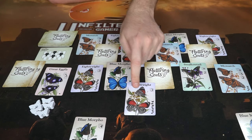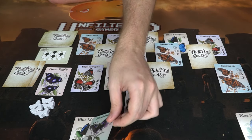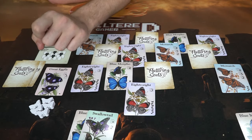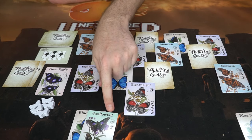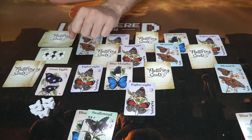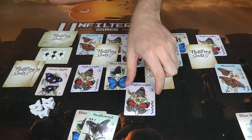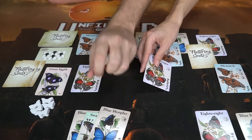The Swallowtail is one example: there are only two of them. If you only have one, you score two points at the end of the round. But if you have both, they each transform into any one specific type of butterfly. So on its own it's just worth two points, and play proceeds back and forth, players taking different butterflies.